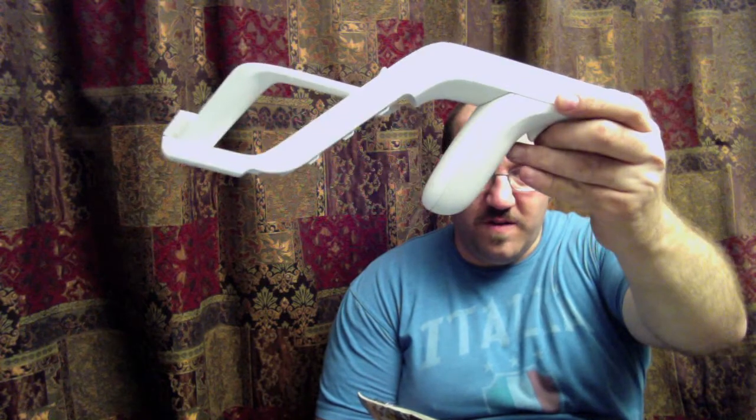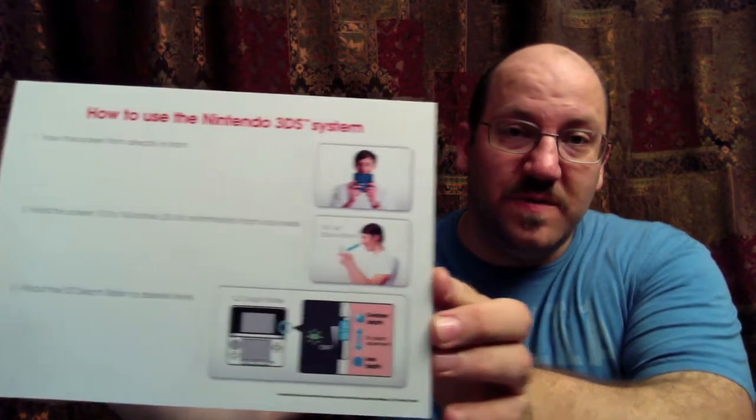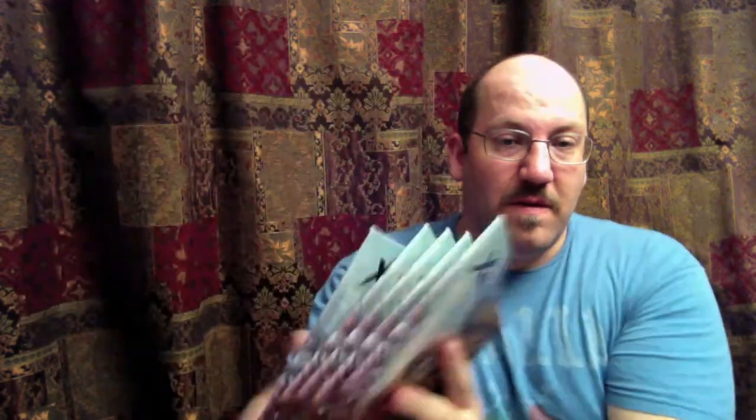Moving on to Nintendo products. A Sonic case for the DSi, the little Nyko gun thing — Perfect Shot for the Wii — the Lynx Crossbow Training, a scratched up but working Nyko Wii Remote, the Action Replay DSi with disc and cable, Metal Arms Glitch in the System, Smashing Drive, a plaque that tells you how to use the 3DS, and last but certainly not least, five Xenoblade Chronicles art books.